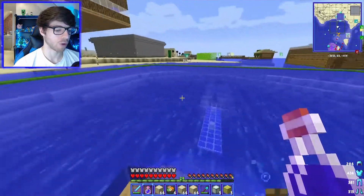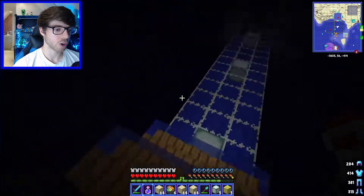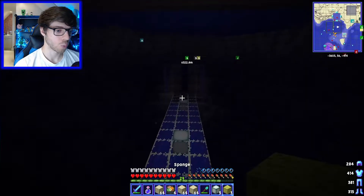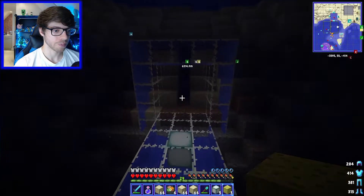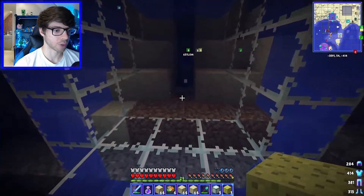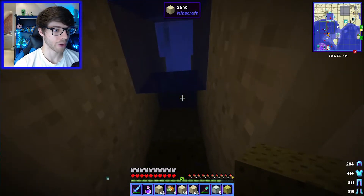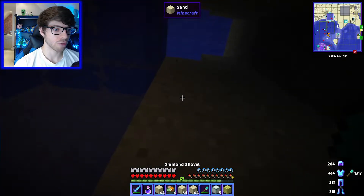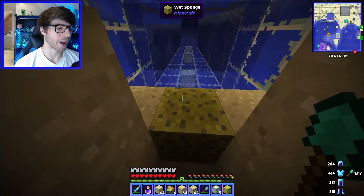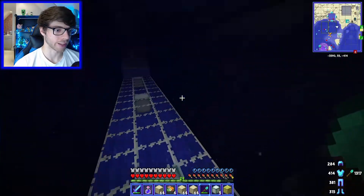Hopefully it will be enough because I can't really be bothered going to get more — I've broken about 17 shovels. Fortunately we already have these handy sponges, so what we can do is place a sponge down here and it gets rid of the water for us. Oh, nearly all the water — there we go. Oh no, there's a thing above us, didn't realize that. Well anyway, sponges are very helpful and will help us immensely in clearing out this tunnel.